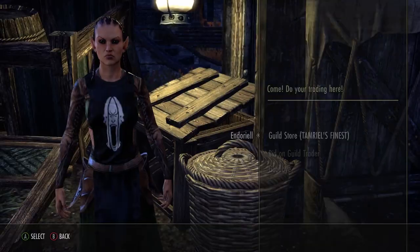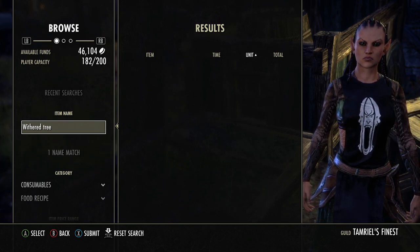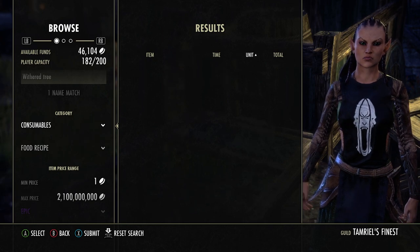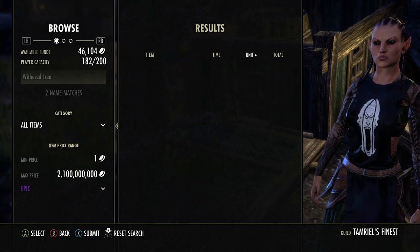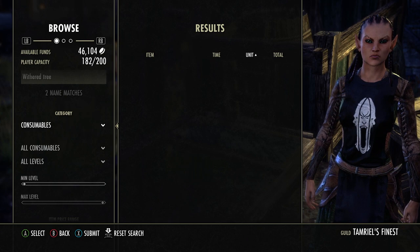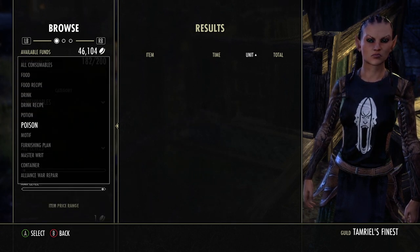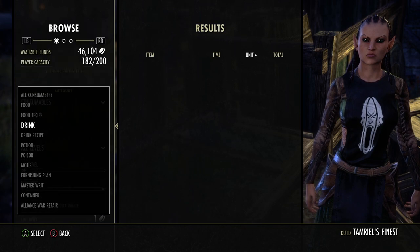You can go to anyone, it doesn't matter. Go into their guild store. What you want to do is put consumables — it'll start off on all items, then go to consumables, which will show food, food recipe, drink, drink recipe, motifs, furnishing plans, master writs, any of that. So we want to do food recipe.